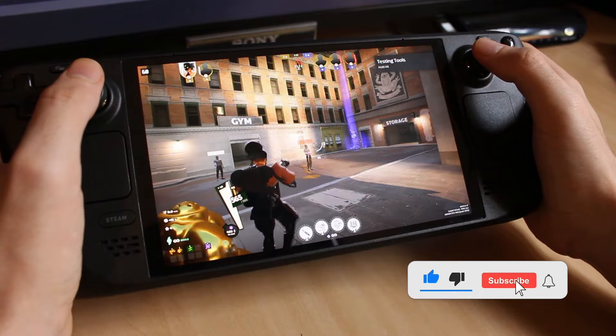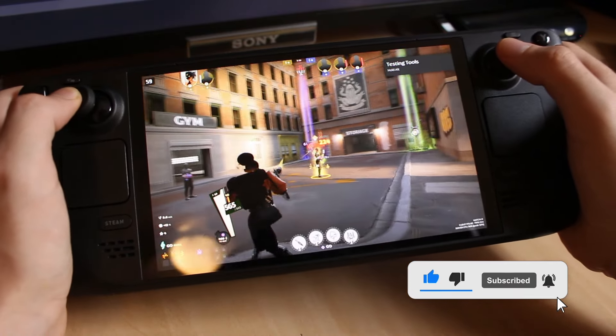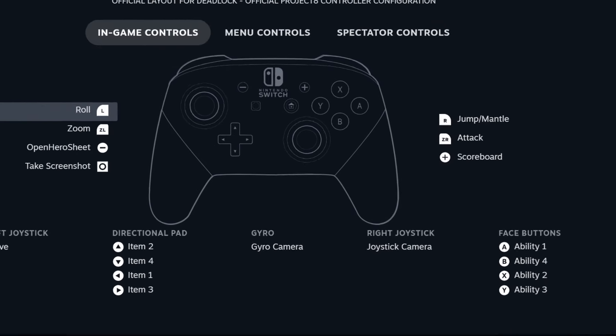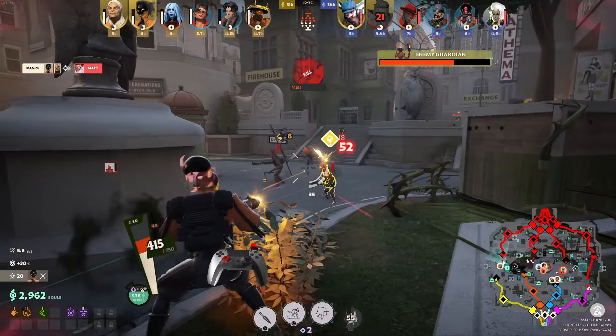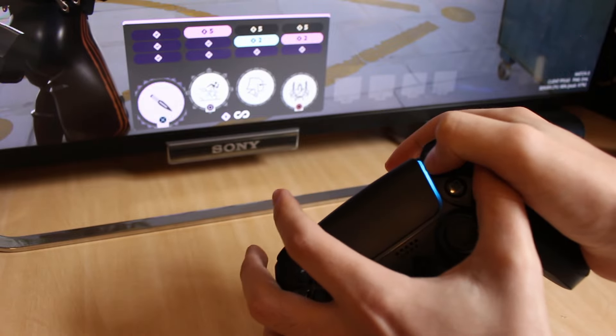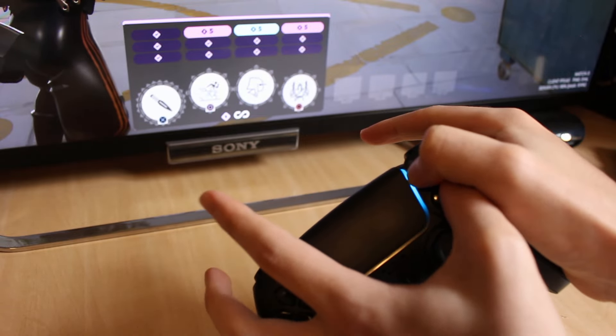For instance, this control scheme was apparently made with the Steam Deck in mind, because there are a lot of buttons missing from standard controllers, like reloading and crouching. But other things are just bad no matter which controller you're using, like leveling up your skills requires you to press the options button plus the face buttons.